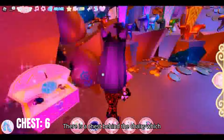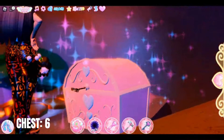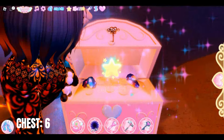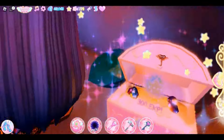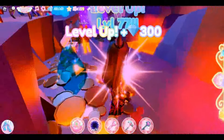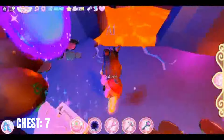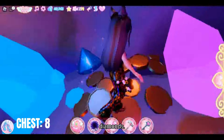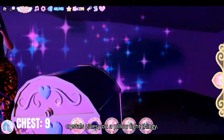There is a chest behind the chairs which gives you 300 XP. This chest here gives you 10,000 diamonds. This one here gives you 2150 diamonds. The last chest on the top, behind the crystals, gives you a pillow fight item.